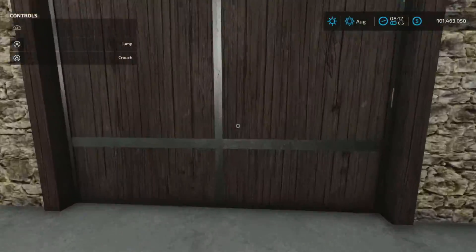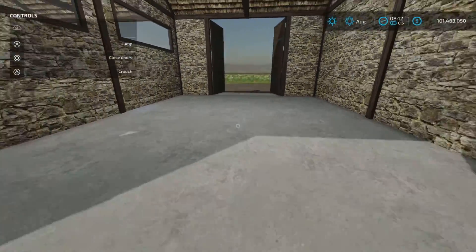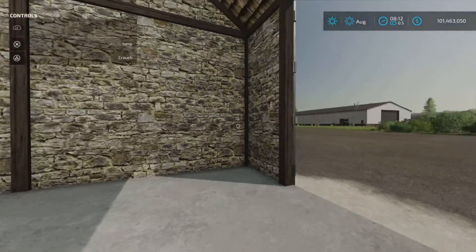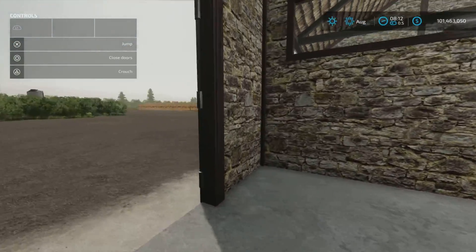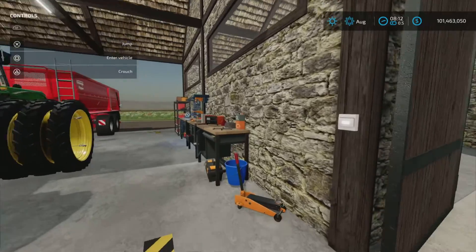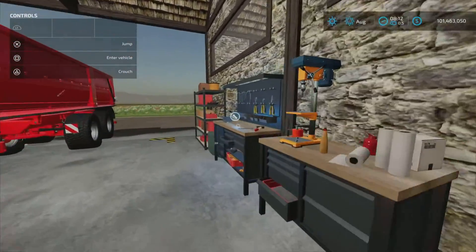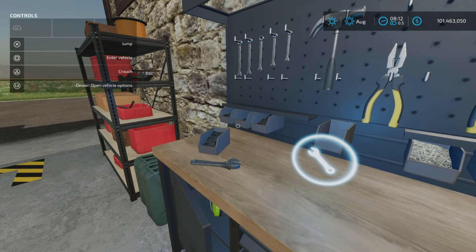Those two also come in two different colors and you build them when placed. They have a little garage next to them — as you can see here, the door is open. There should be a light switch — yes, light switch here. And the workshop trigger is here.